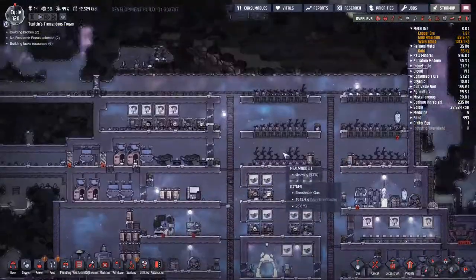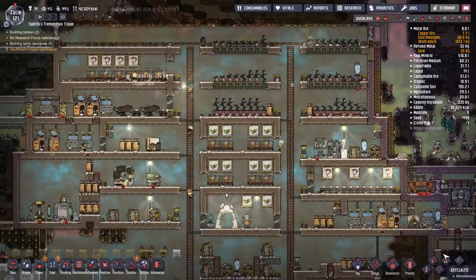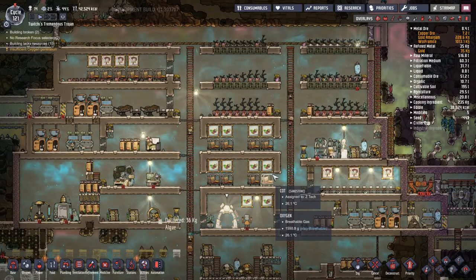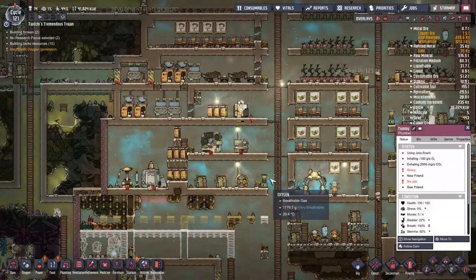Landstrider makes his way into the base and he is actually one of the more capable duplicants we have doing tidy and dig errands. There was a whole lot of stuff that he did there. It's always nice to have a really versatile duplicate on board.